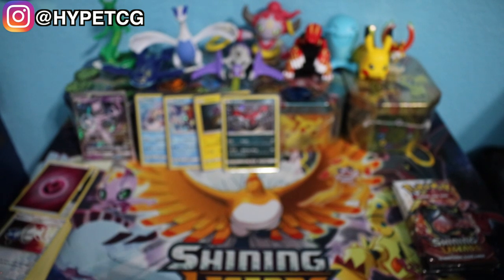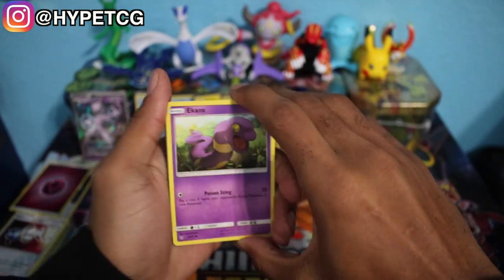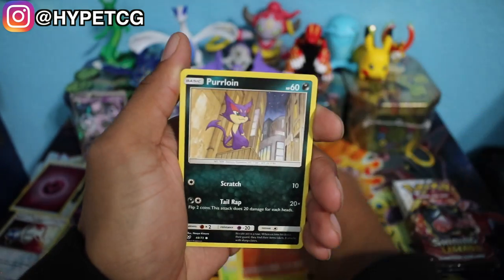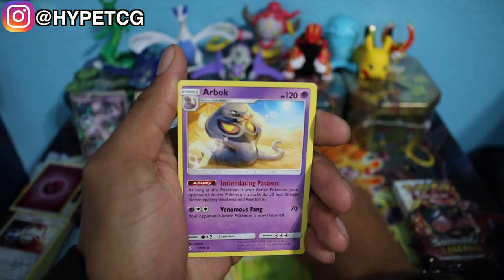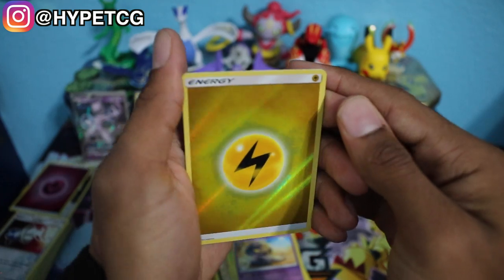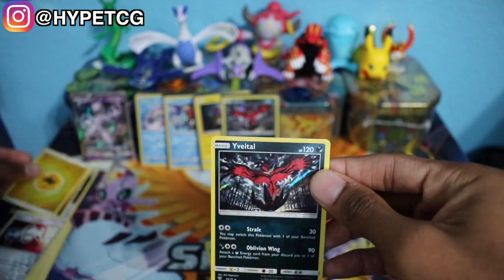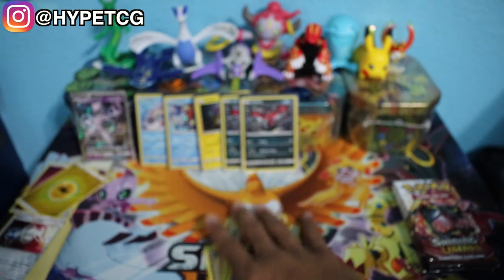Pack number six: Ekans, Breloom, Voltorb, Litten, Pelipper, Grass Energy, Switch, Venusaur, Arbok, a reverse holo Electric Energy — I really love these reverse holo energies, they're so awesome — and we have another Eevee-lution holographic rare. We've got ourselves a couple of holographic energies, those are really nice.